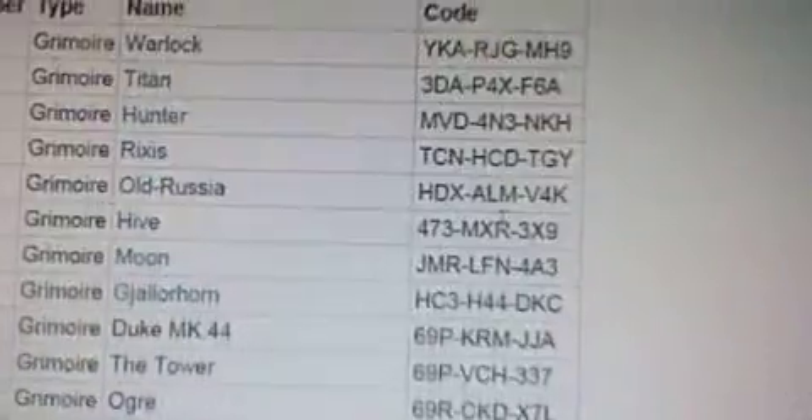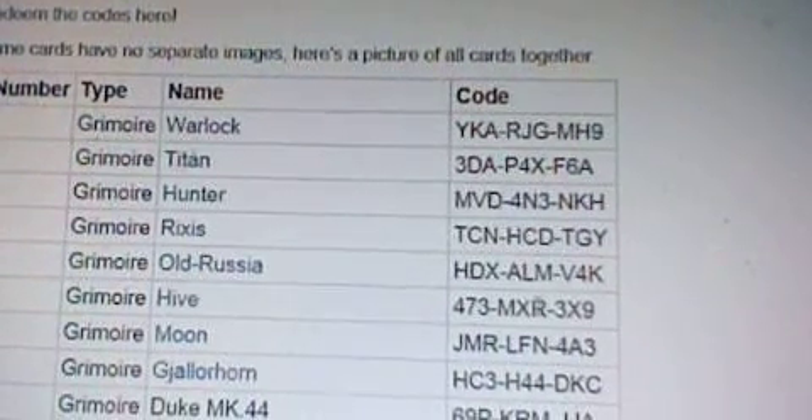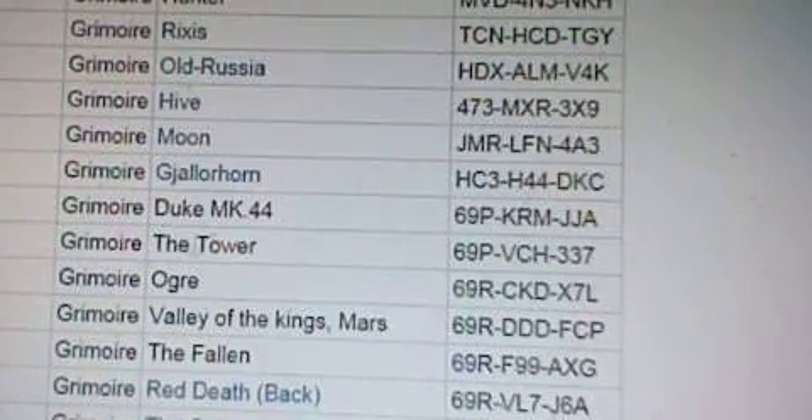Let's get into these. So right now we got the Grimoire. Pretty much almost all of these are Grimoire — sorry if I pronounce it wrong. There's the Warlock, the Titan, the Hunter, the Rixus, Old Russia, Hive, Moon, G Jailer Horn, Duke MK44, the Tower, Orge, Valley, Valley of the Kings.